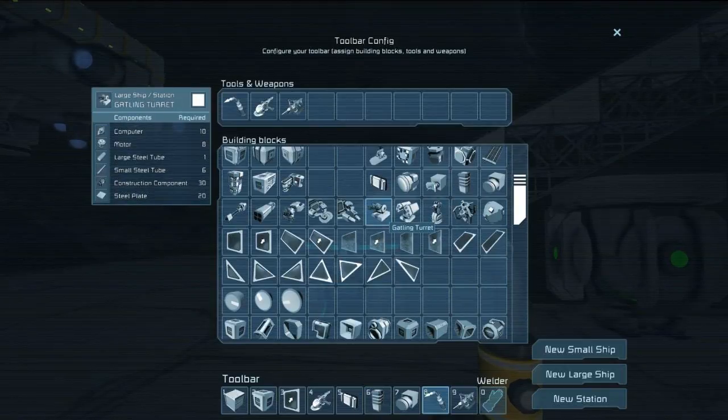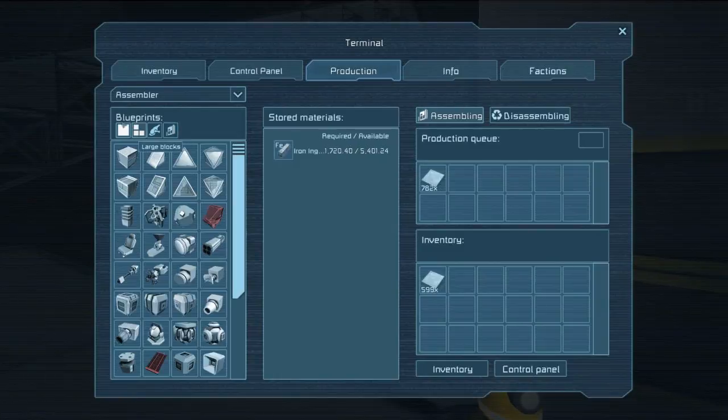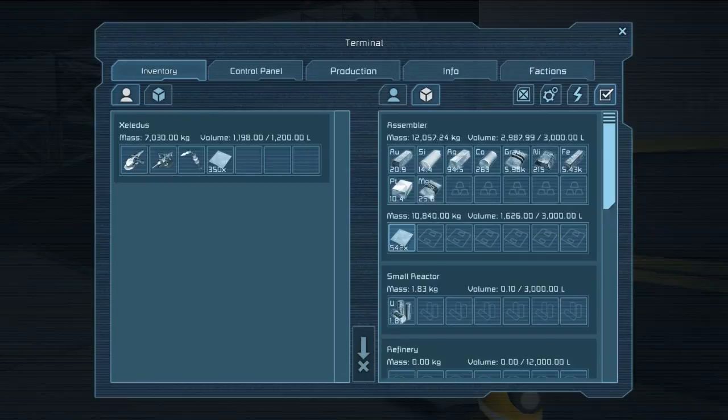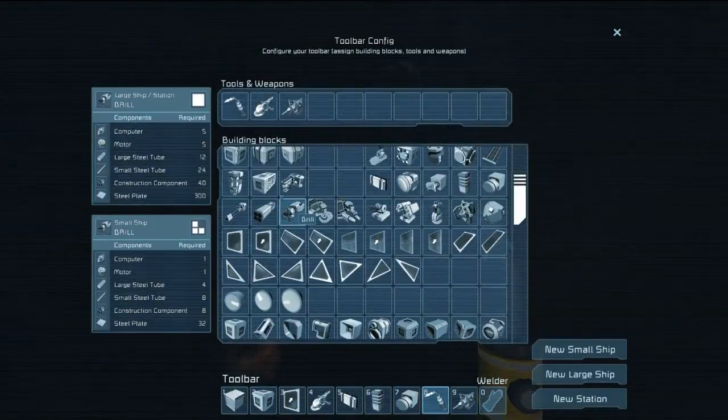Gatling turret — that's it, right? Gatling turret. We'll just tell it to make them. Let's go ahead and make some Gatling turrets. I just told it to make 10. That's a little unnecessary, but it can handle it apparently. I'll just grab as many steel plates as I can and go out there and tell it to make some.